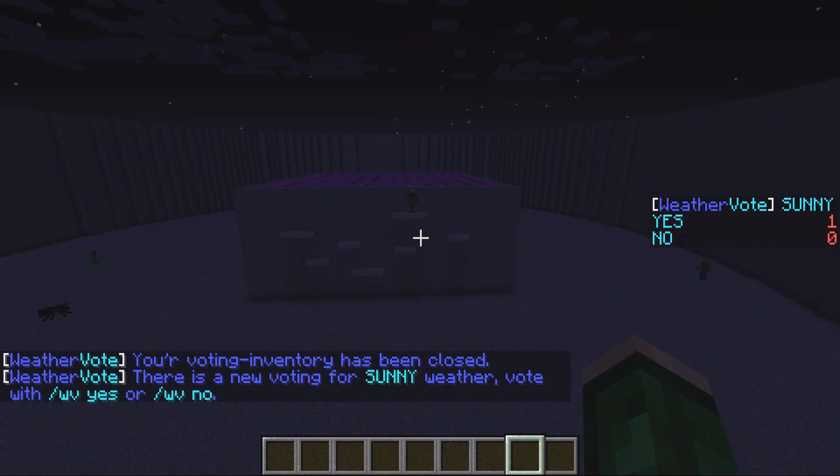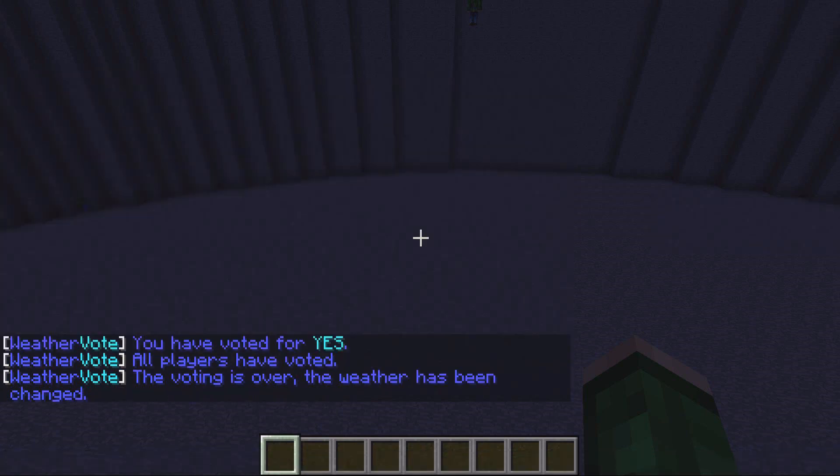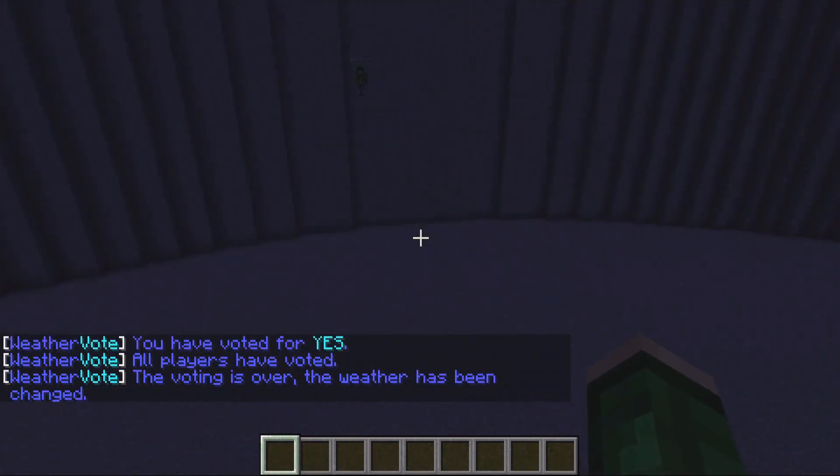If I quickly swap to the other player, I can vote on that one too. So I do slash WV and select yes — and you can see the vote is over and the weather has been changed to sunny.